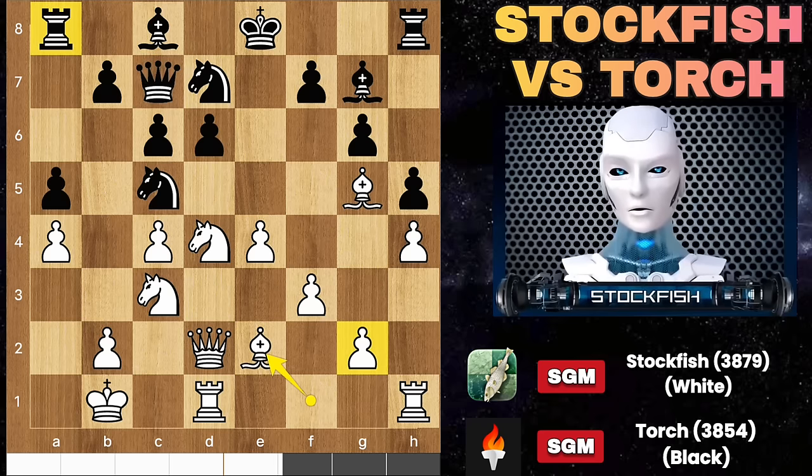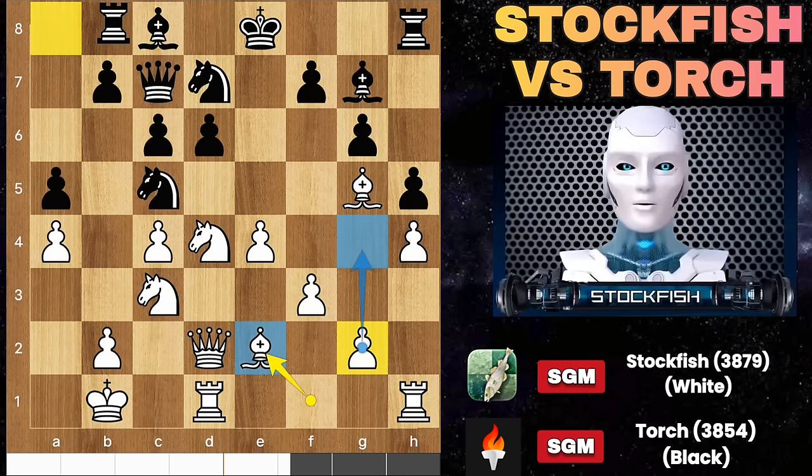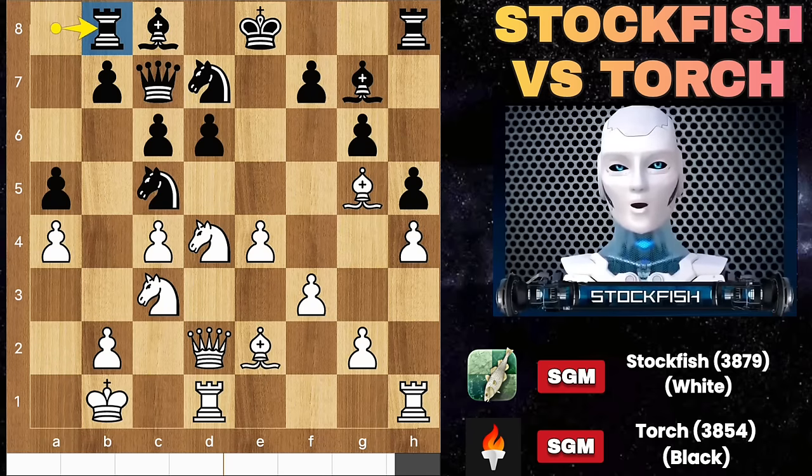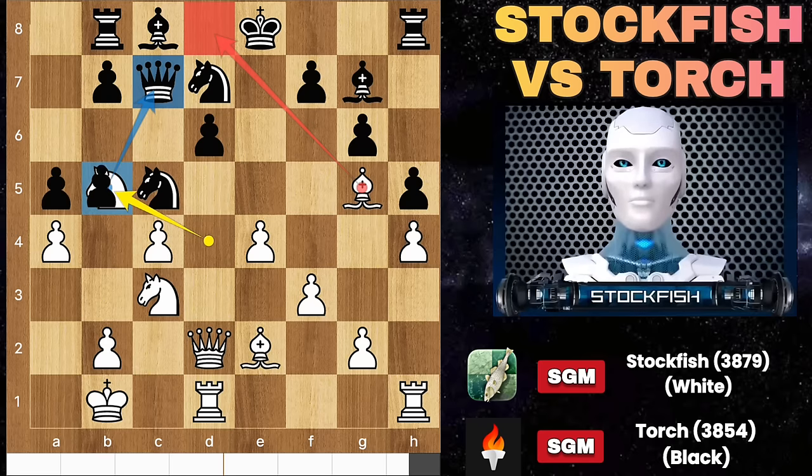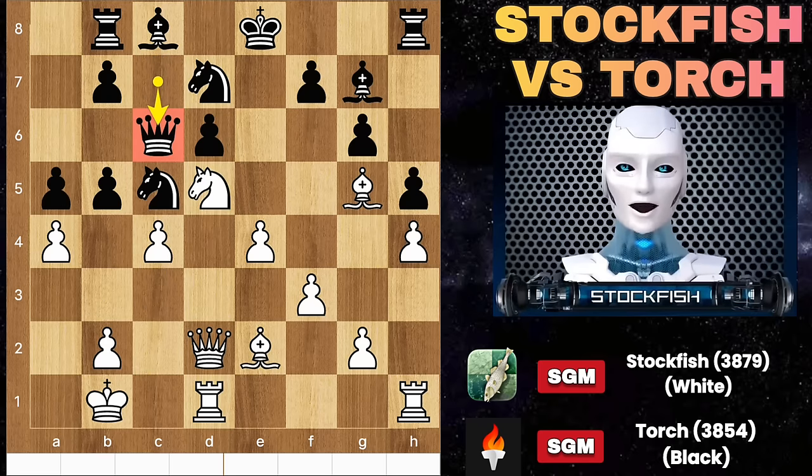I played bishop E2. G4 can be played, but here if black plays any ordinary-looking move — let's say rook B8 — this move doesn't harm anything, but white harms himself by knight B5. It's basically a knight sacrifice. Knight D5, and the queen is going to hell — B5.